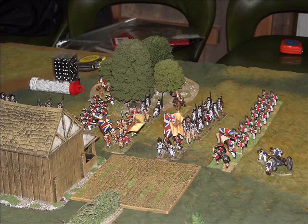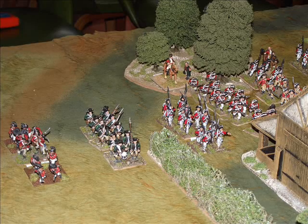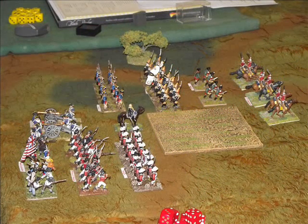Here we see the infantry in column start to advance towards the American position, and the three units of light infantry on the flank start moving forward as well. Unfortunately the Hessians and Germans on the left flank are a bit slow to get off the mark and fail their command roll.